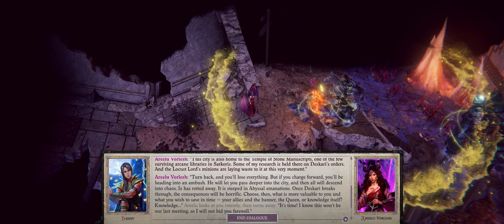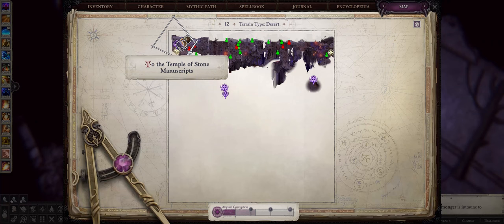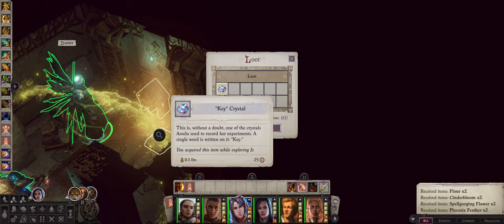After you enter it, you'll notice Arilu will tell you to head to the library area. Remember to head there first so you'll have to delay saving the queen, otherwise you won't be able to access the library. After entering the library, defeat the boss there and then pick up the key crystal.